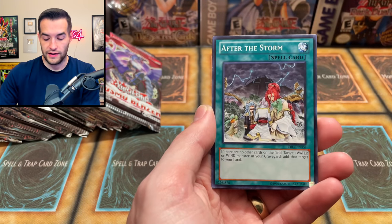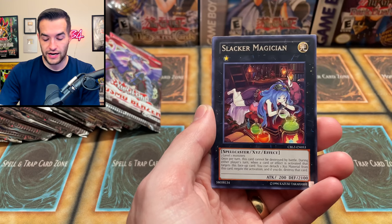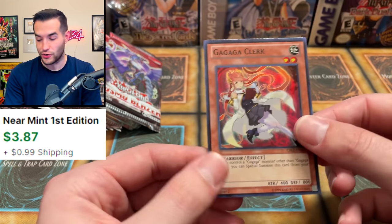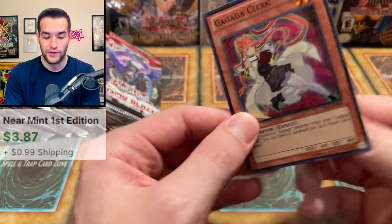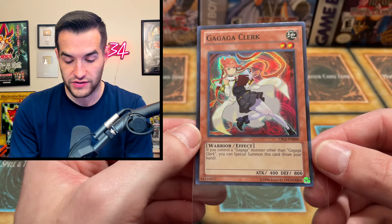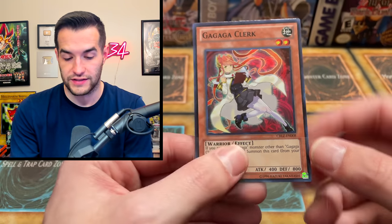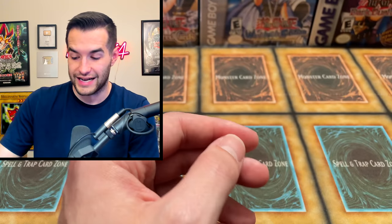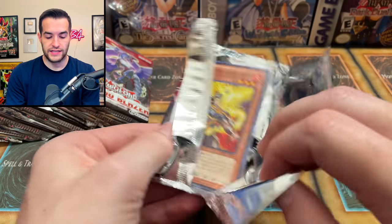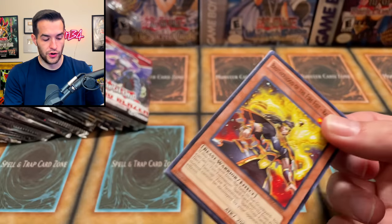We got Spell Wall, March of the Monarchs — come on give us something good. Beast Eel, Jarak Impact, Hazy Pillar, Fire Fist Raven, After the Storm, Slacker Magician, and a Gagaga Clerk super rare! That's our third foil of the opening. Gagaga Clerk — if you control a Gagaga monster other than this card, you can special summon it from your hand. That's a pretty solid card for Gagaga decks. Where's the Gagaga Magician though? Let's get ourselves a high rarity card.